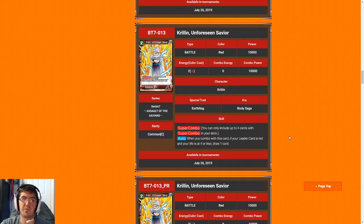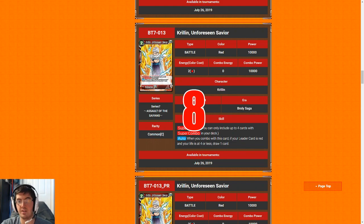Next up is Krillin Unforeseen Savior — don't have to explain this one. It's an eight. Super combo — doesn't matter what color you're in, you just take it. As I always say as a disclaimer: do not pick up super combos in the first three picks of a pack. You want to fill your deck with quality cards before getting super combos — drawing extra cards in the combo step is really cool, but if your deck is filled with mediocre cards, you're just drawing mediocre cards. Prioritize those super powerful rares and really good commons and uncommons first.